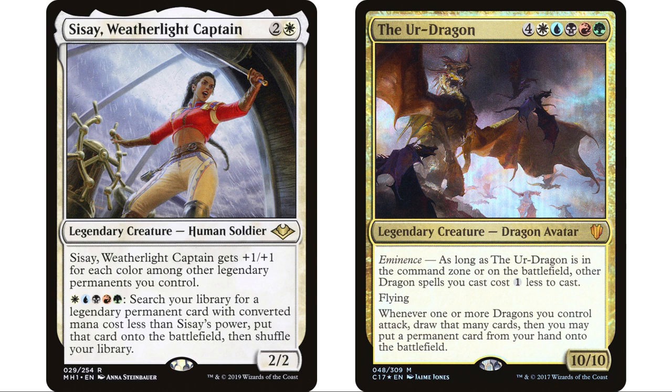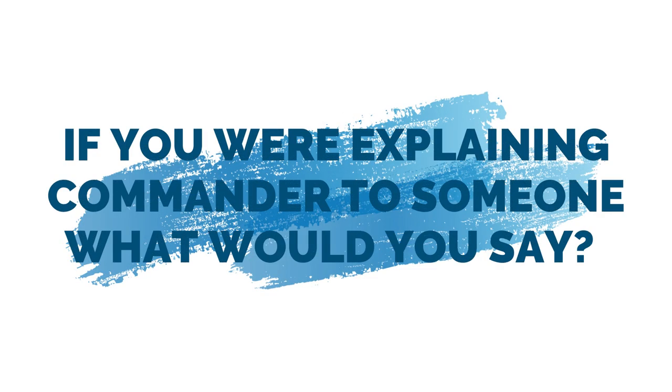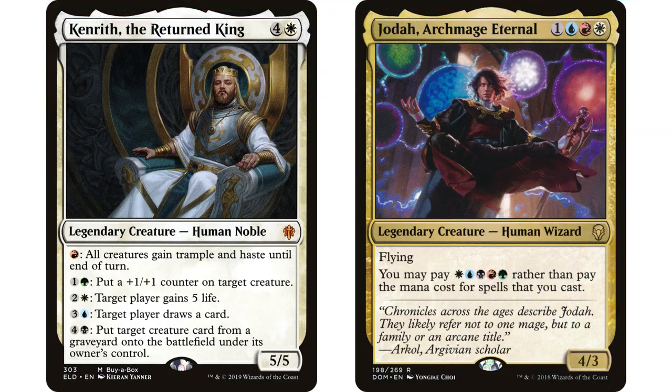I just don't think that's great for the format. Color identity is a fundamental part of Commander. If you were explaining to someone familiar with Magic how Commander works, you would say: you have this legendary creature you're building your deck around, and it has a color identity — you can only use cards in your commander's color identity. But if someone's playing a five-color deck, that part of the format doesn't really apply. In a five-color deck you don't truly have a color identity — every card in Commander is available for you to play, there's no restriction.